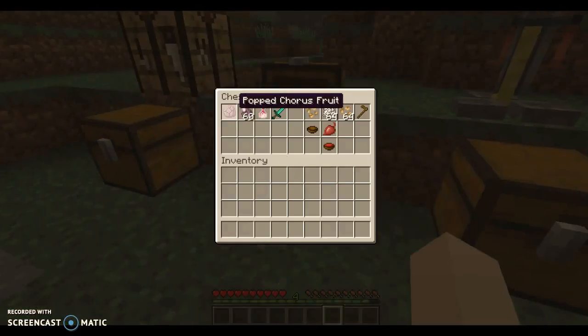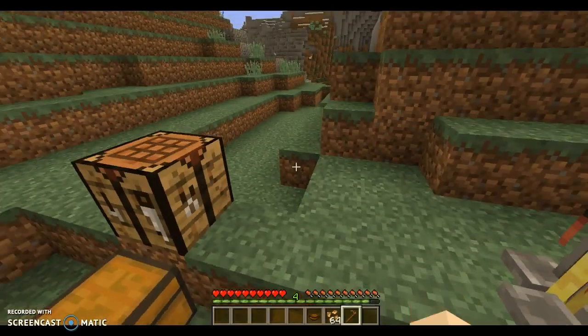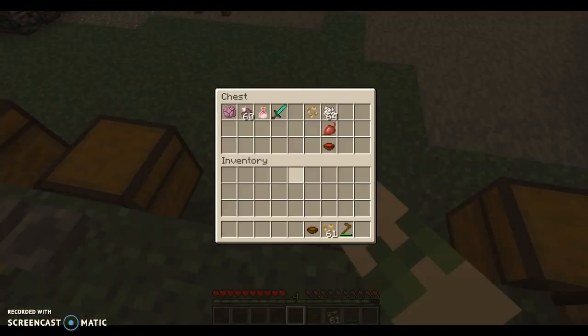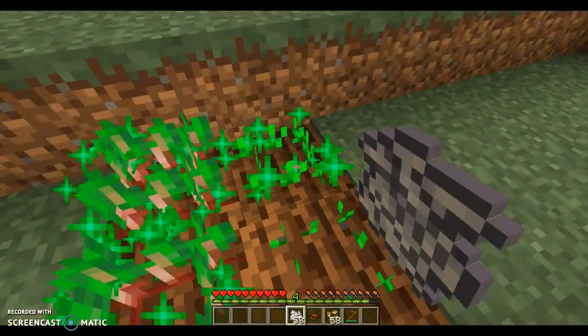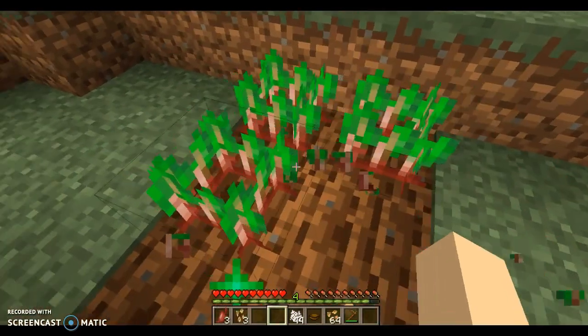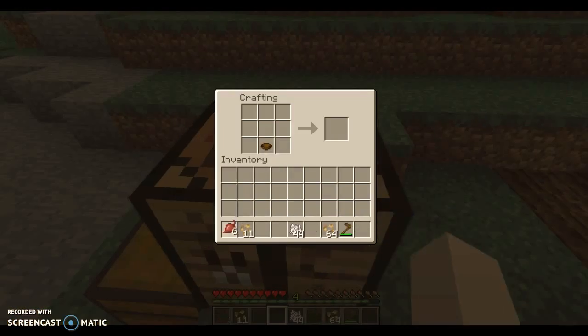There's another thing called the popped chorus fruit — you cannot eat these, I tried. Now I'm going to show you beetroot. Those of you who do pocket edition, I know the beetroot is in there, but I'm going to show you what they look like when they're growing. You plant them, and I'm going to use bone meal and grow these. This is what it looks like when it's fully grown. You pick it, and these have been in pocket edition, but just for those who want to do it in the computer version. You put these in here and that's the crafting recipe, and that's what makes you some beetroot soup. Yummy!